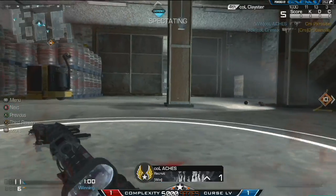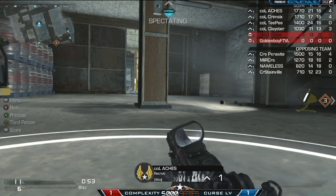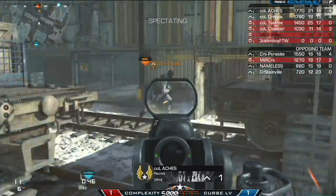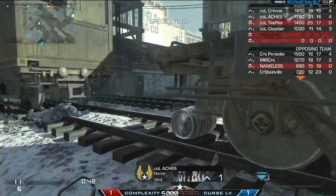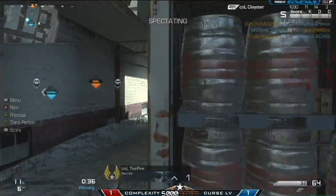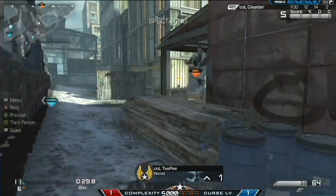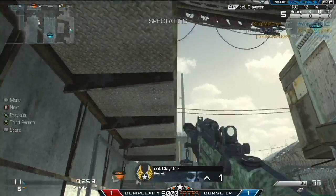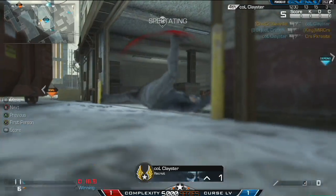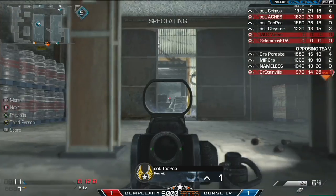Nice shot as he takes out Parasite again and makes it a five-goal lead with a minute remaining. Once it gets below 50 seconds, this one is over. It is literally impossible for them to come back because of that 10-second delay when you cap that portal. And that's it - Curse Las Vegas, they were just not able to make it happen. Complexity showing that Curse may have been looking pretty good in some other matches and scrims, but when it's go time, Complexity is the way to go. Complexity eliminating Curse Las Vegas in round one of the MLG Play 5K series. Even though Curse Las Vegas might be able to get a couple caps here in the closing seconds, it doesn't matter - they are eliminated by time.